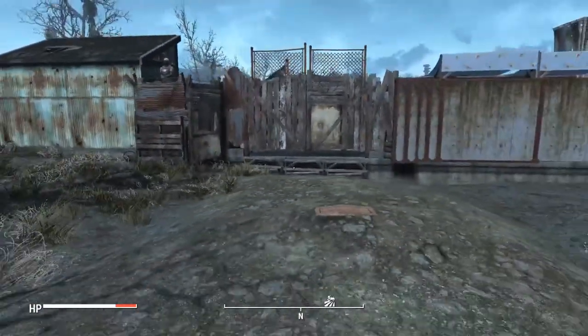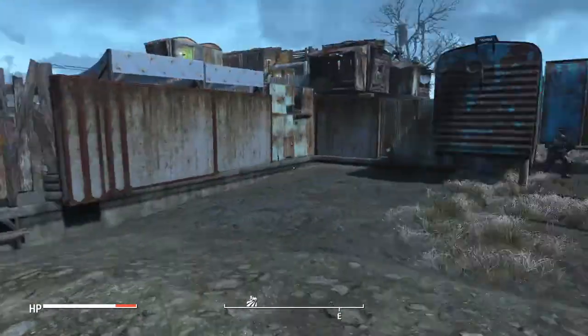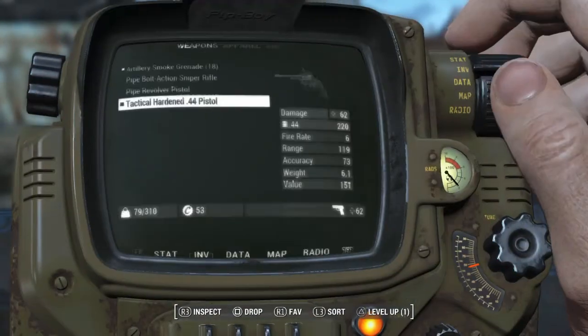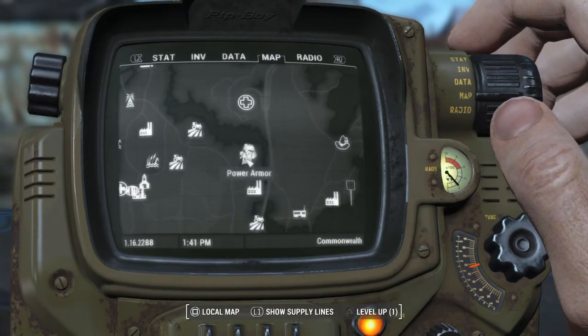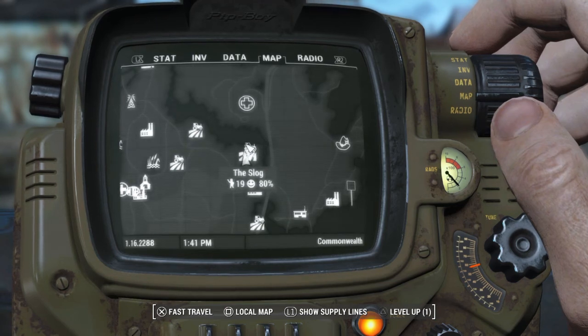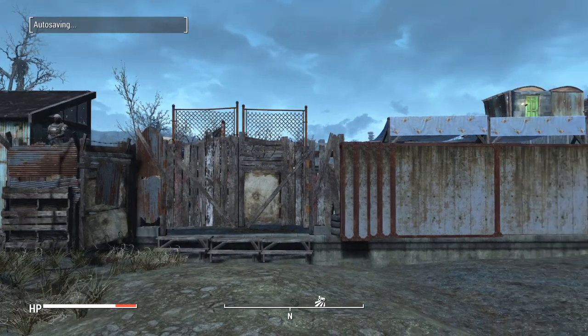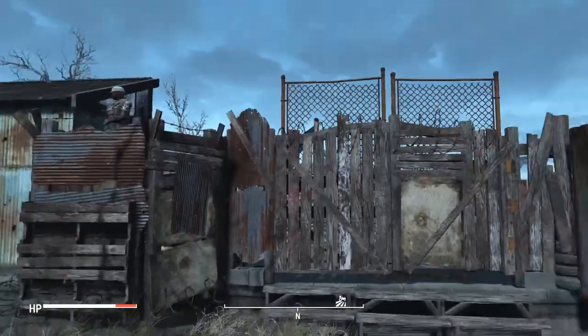What's up YouTube, InfernoBlaze here, and today I've got my settlement here at the Slog. It's at about 80% happiness with 19 people, not counting the caravanners. This is basically an overview of the front gate.